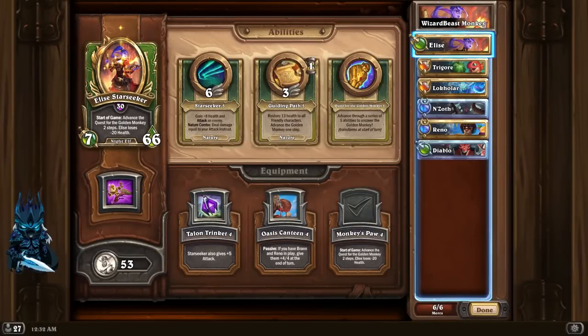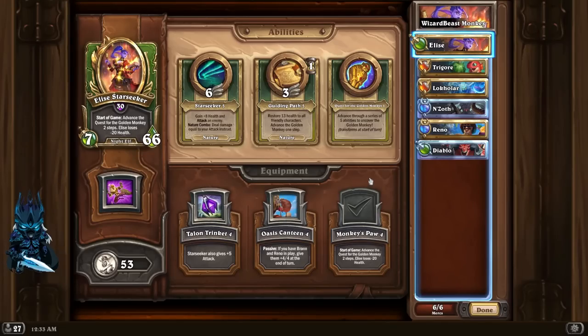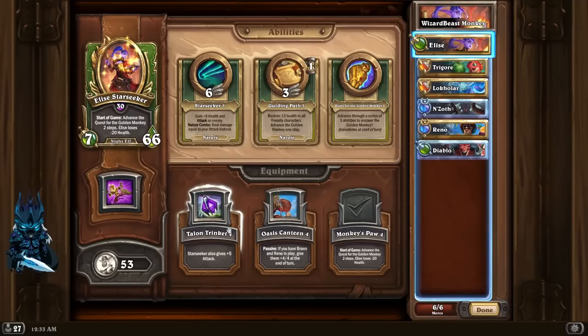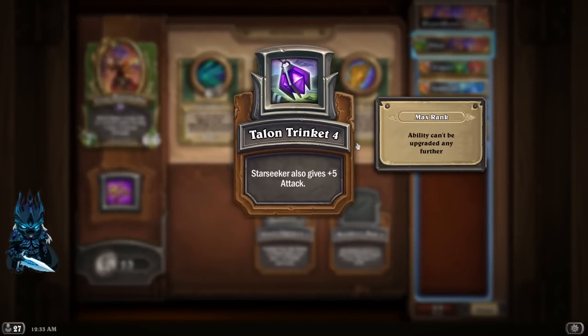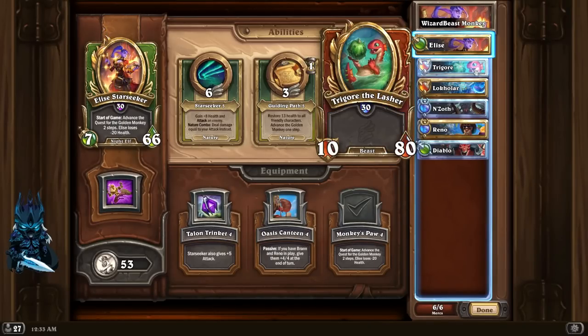What's up everybody, Zombies here again and today we're back with another mercenaries video. We got a really cool comp here - this is a build Wizard Beast shared with me, though I did tweak it a little bit. The main thing we're trying to do is summon the Golden Monkey. The little change I made is running the Monkey's Paw equipment, which advances our Golden Monkey quest two stages at the start of the game, but as a trade-off we lose 20 HP on Elise. Wizard Beast's version was just using the Talon trinkets, but I wanted to see what would happen with the turbo monkey.